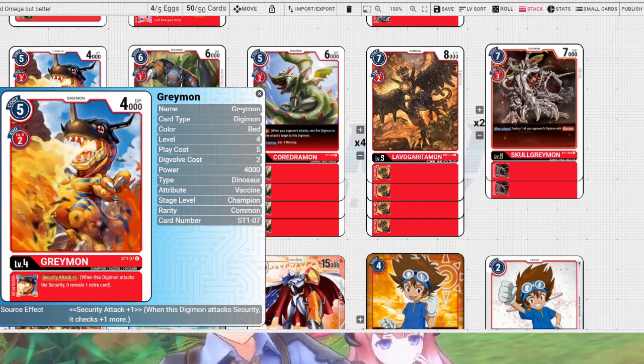Take Prism Star Jirachi as an example — the reason that card got good towards the end of last season compared to any other point in its life was because we had a way to get it into prizes. Mr. Mime from Detective Pikachu could put the top card of your deck into prizes, and Orangaroo from Sword and Shield let you put Jirachi Prism Star from hand to the top of your deck. It's that little combo that lets Jirachi actually be used. The same principle applies here — if we had a way to get something into our security, maybe you'd consider those new Greymons. But honestly, this one is so much better at the moment.